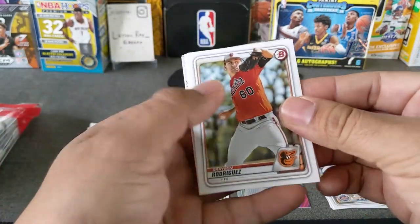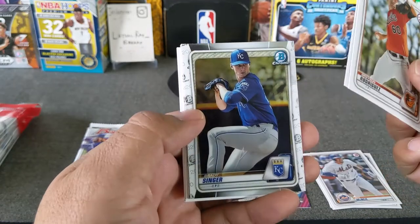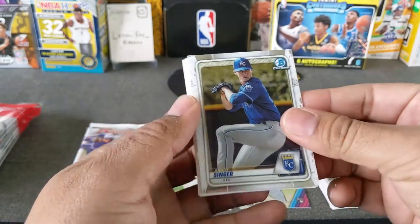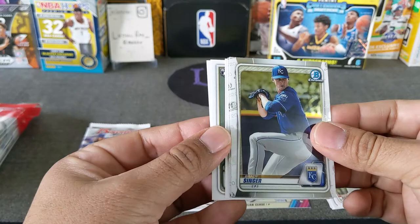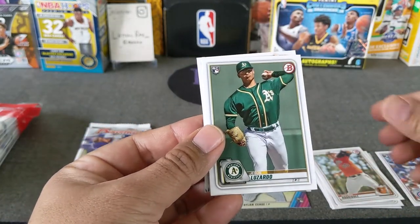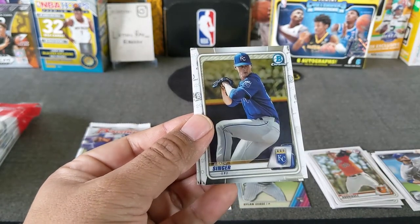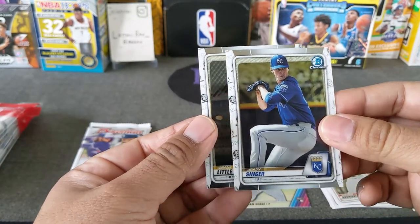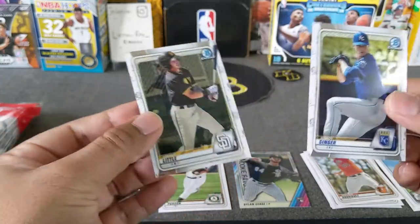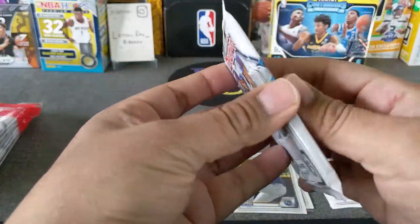Putting the base on the right. David Senn, and here come the first Bowman Chromes. Singer, and then the rookies: Garcia, Jesus, Anthony Kay. And here's our Chrome — Brady Singer. Grant Little. So two Chromes came out of that first pack. We got a Puwansan.